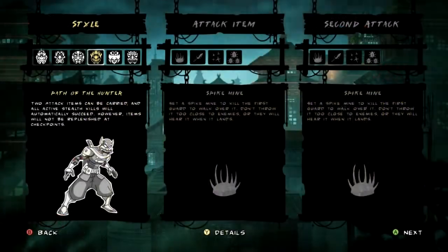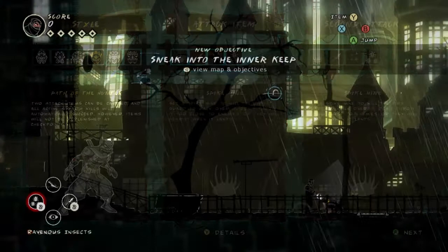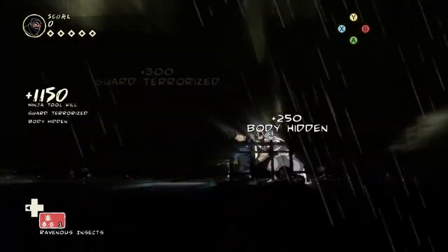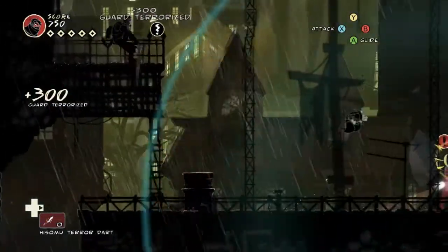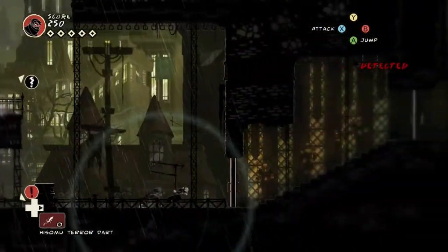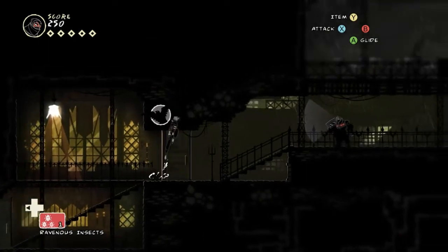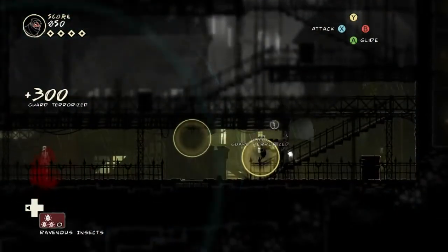Path of the Hunter: two attack items can be carried, and all active stealth kills will automatically succeed. However, items will not be replenished at checkpoints. Arguably, this along with the teleportation style is the most useful for just a regular playthrough — it's arguably a sidegrade from the regular outfit rather than a downgrade. Two attack items is really nice later on when you're fighting the stalkers. However, the fact that your items don't get replenished at checkpoints means it's kind of six of one, half dozen the other. You're carrying around double the attack items to kill stalkers with, but you don't get any more when you reach checkpoints. There are at least enough checkpoints throughout the levels where stalkers live to replenish the same number of items that you're getting extra. So unless you need to front-load the items for some reason, there's no real advantage here in my opinion.